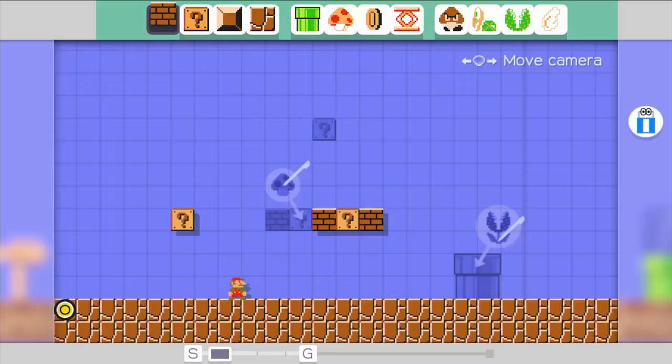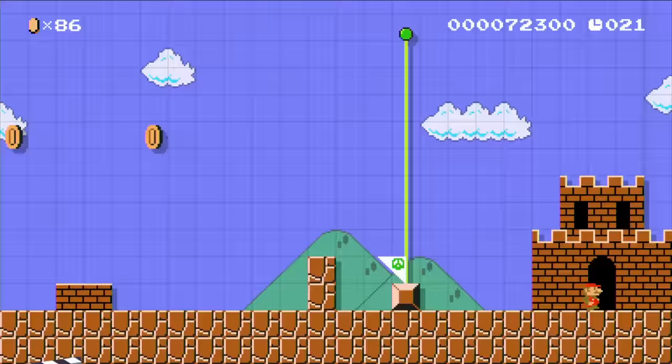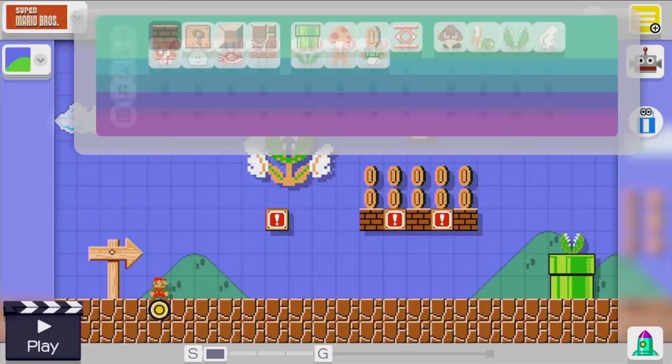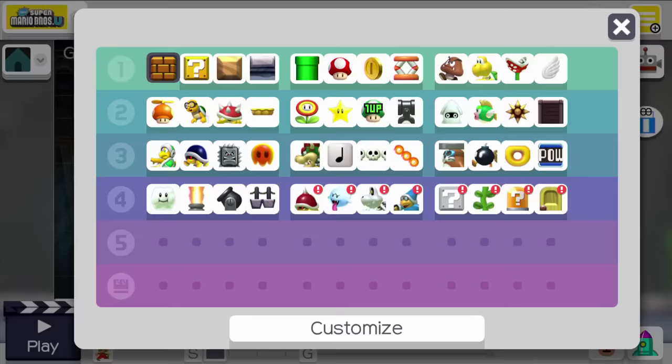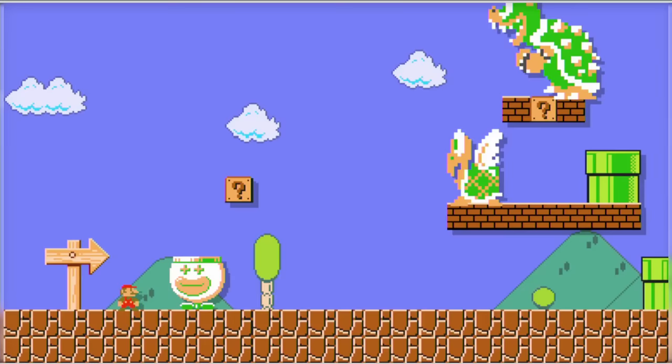To the uninitiated, it may seem a little daunting. Luckily, you only start with the essentials. Spend at least five minutes with the tools you have, and more course elements and themes will unlock the next day — day two, three, four, five, six, seven, eight, nine. Each new set of tools will expand your options, and Mario's horizons, too.